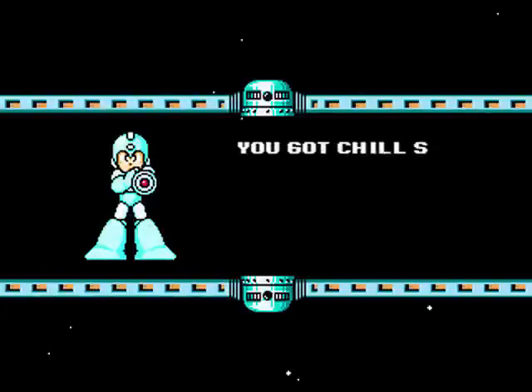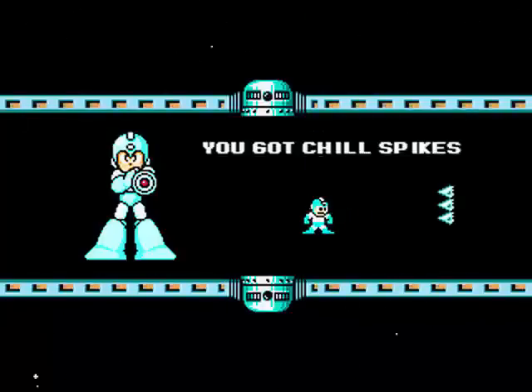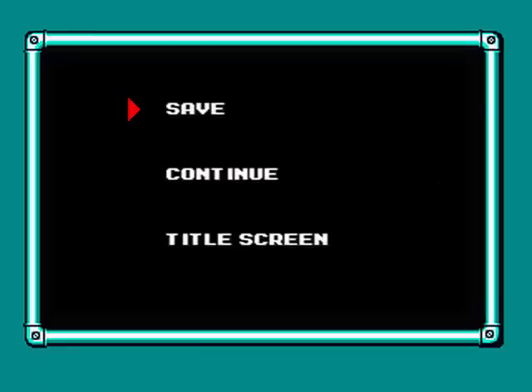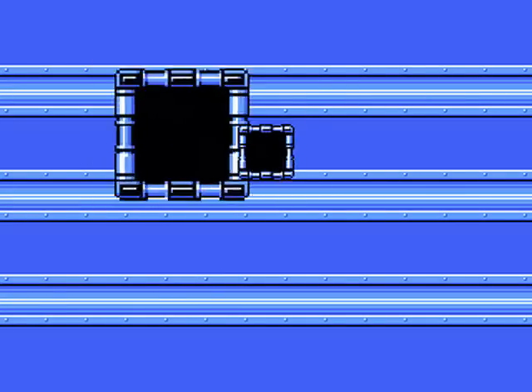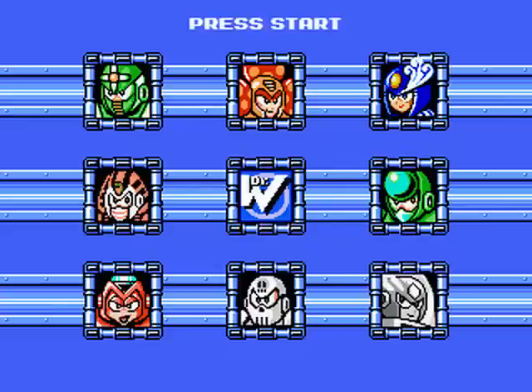Chill Spike is pretty much the best weapon in the entire game because it one-shots almost everything — there are a few things you don't want to use it on. I like that the preview shows that if you shoot a chill spike against a chill spike, it will shatter. If we get to Skull Man and he dies, will we even notice that his portrait's changed?